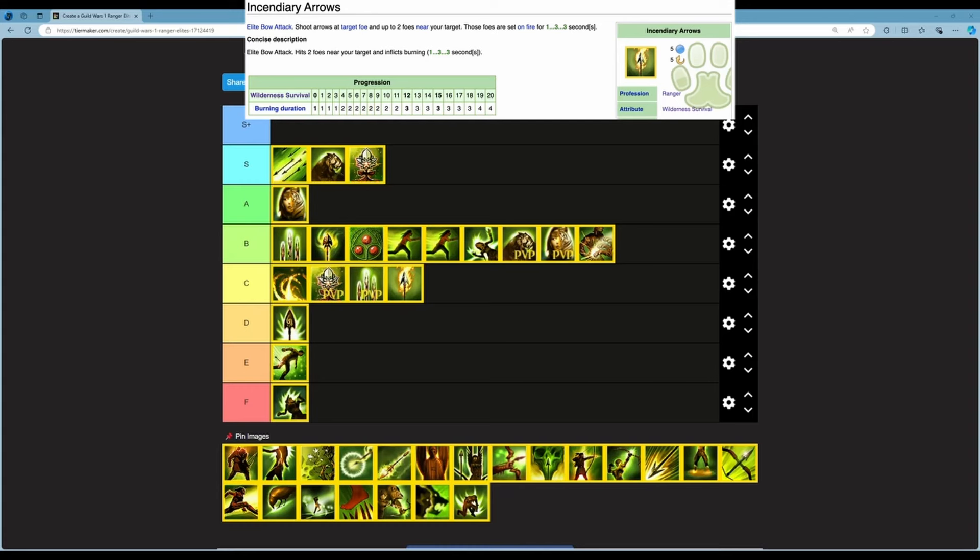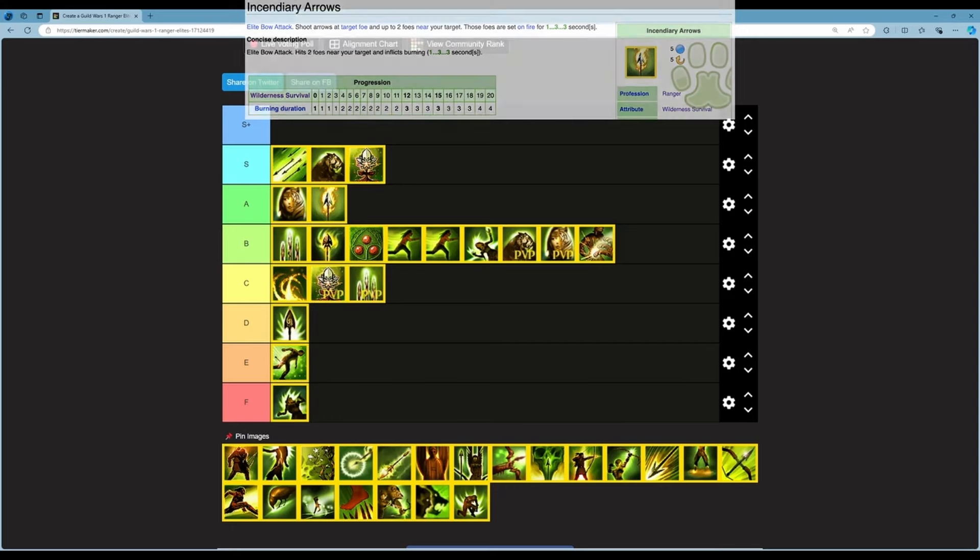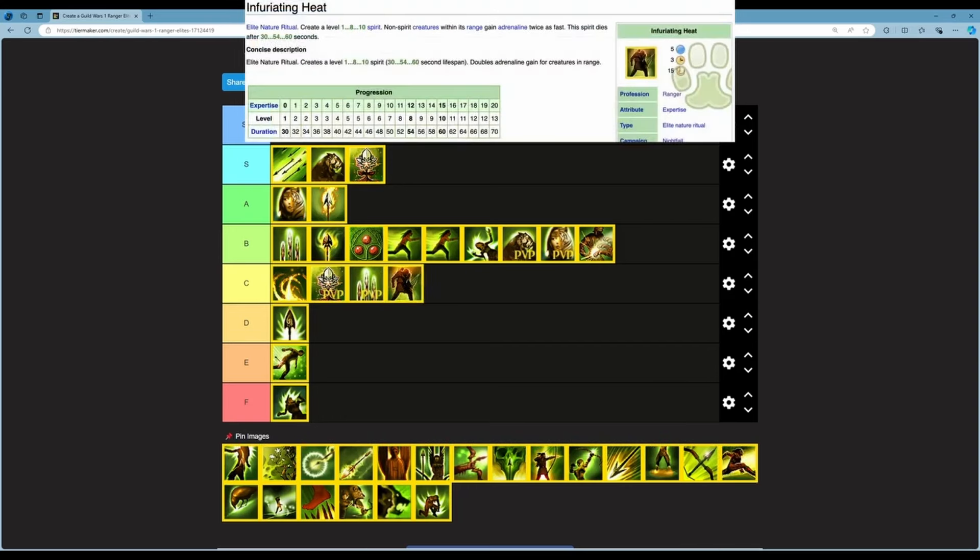Next is Incendiary Arrows — an elite bow attack that hits two foes near the target and inflicts Burning for 1 to 3 seconds. 5 energy, 5 second cooldown. Burning can reach 4 seconds at rank 19. This hits three people total — it's a way to spread conditions like burn, bleed, or poison via preparations in a single hit. It targets 'near' not just 'adjacent,' which is a bigger range. I think this goes into A — spreading three burns or three poisons in one hit is quite powerful.